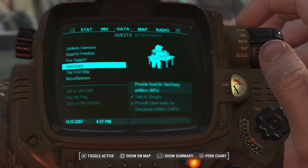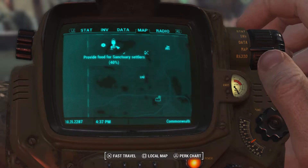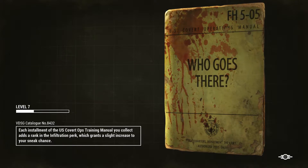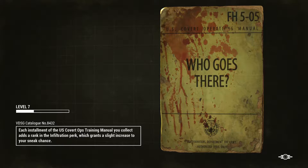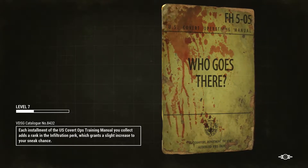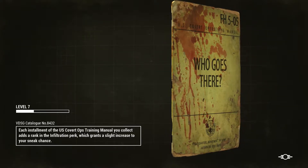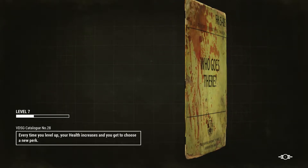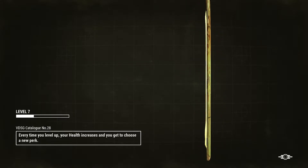I think what we're going to do now is go back to Sanctuary because we should hopefully have enough — probably not — but we got more food supplies. We were able to find corn and maybe some carrots that we might be able to plant at Sanctuary. So we're going to go do that quickly just to see if we can get that side quest out of the way, even though it's actually one of the main missions — its own proper mission.